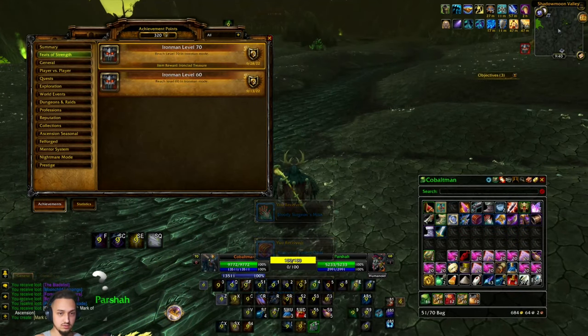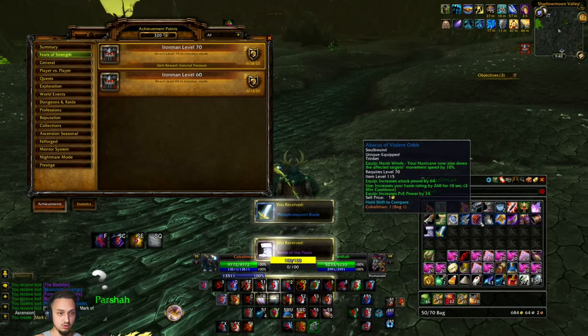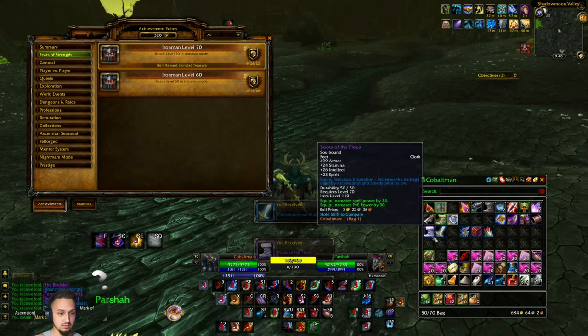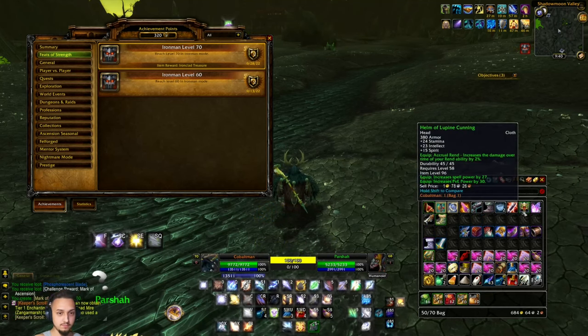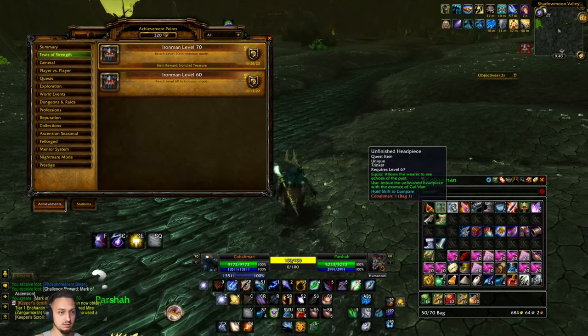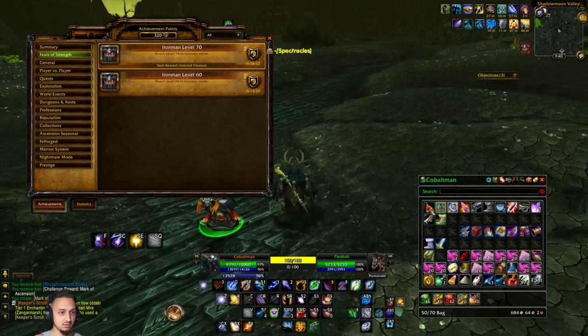Level 70 Iron Man, and we got a treasure chest! A bunch of gear — Marks of Ascension, a bunch of good armor. We already got the mount so I wonder if we could sell it. Nothing else too crazy.